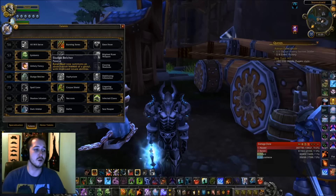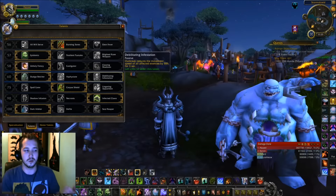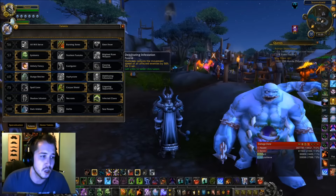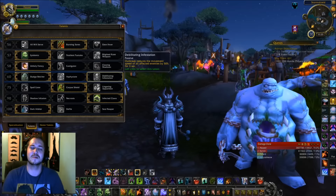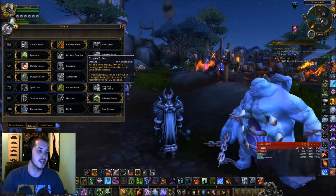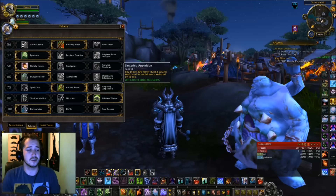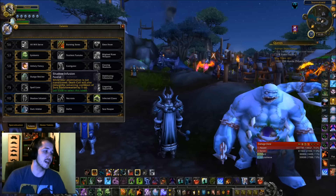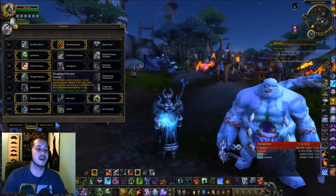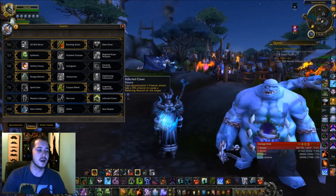For the level 60 talent I'm going with Sludge Belcher because he pumps out a little more damage, looks cool, and matches better aesthetically. The other two don't really matter nearly as much in PvE — slowing could matter at some point maybe, but not really. For the level 75 talent it doesn't matter much; I'd probably go with Lingering Apparition for PvE just to move faster and get out of things.